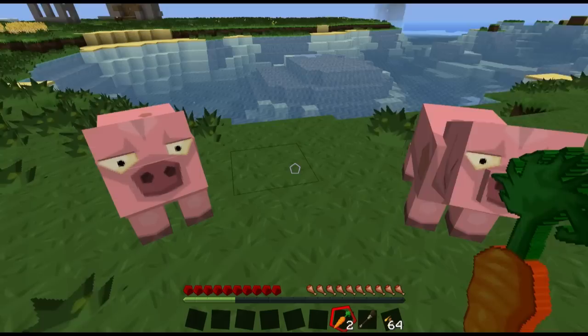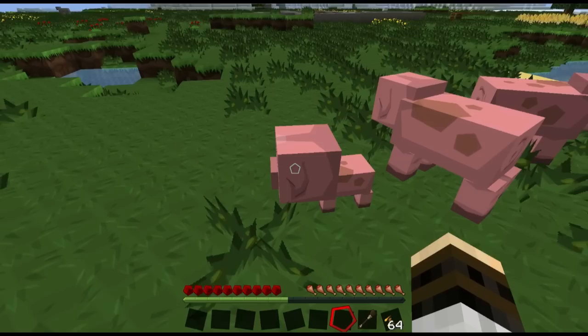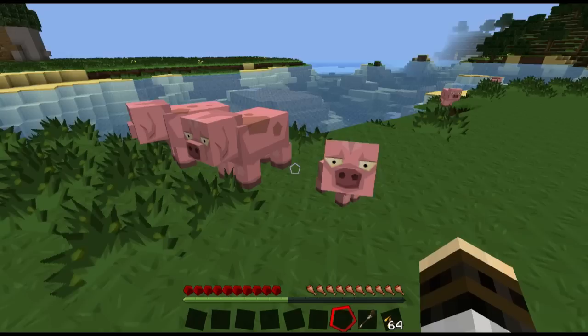We take these carrots and we'll call this one daddy pig, this one mommy pig. If we say, hey daddy pig, you want a carrot? All of a sudden he gets hearts on him. They're both hearted up — and there's a baby pig! Look at how cute that little bugger is. Look at how big his head is — that's awesome!